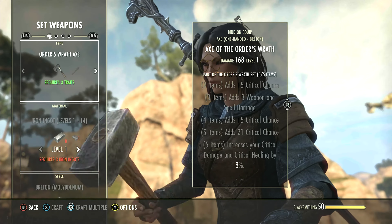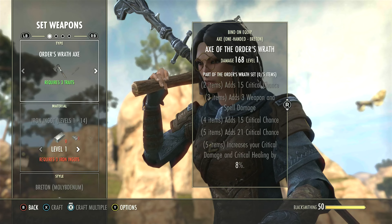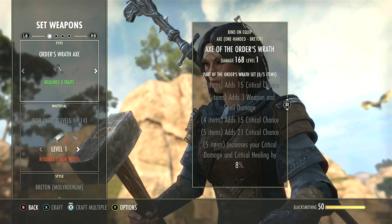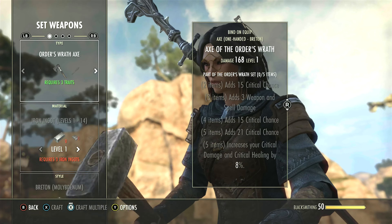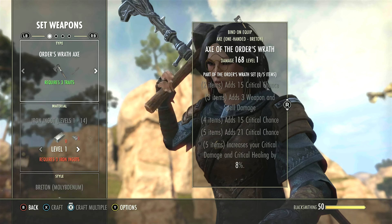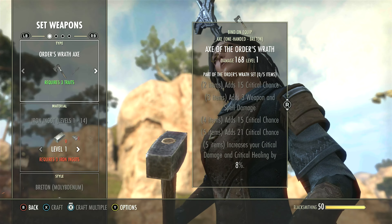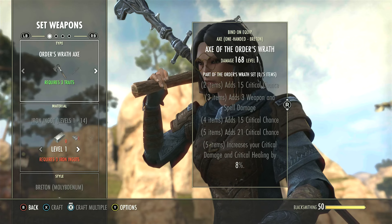When trying to understand sets, it's a lot easier than you think. In order to craft a piece of armour or weaponry in a specific set, you first need to reach the requirement of traits researched — we spoke about traits and research in the previous guide. For Order's Wrath, you require 3 traits researched on an item. If you craft and equip 2 or more items of this set, you'll be granted bonuses. Equipping 2 pieces gives an increase to your critical chance; equipping a 3rd piece adds weapon and spell damage as well. It goes on until you've reached the max of 5 set pieces, at which point you'll have all the listed bonuses.